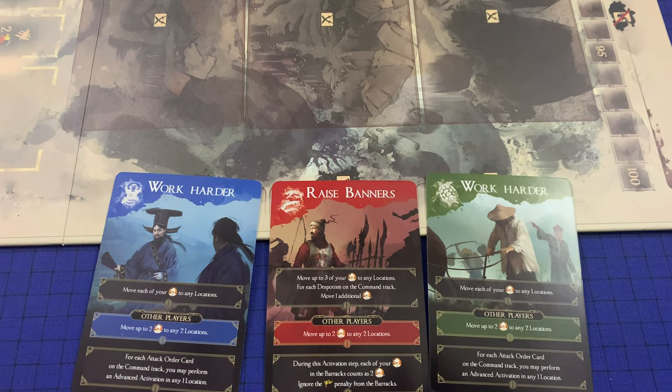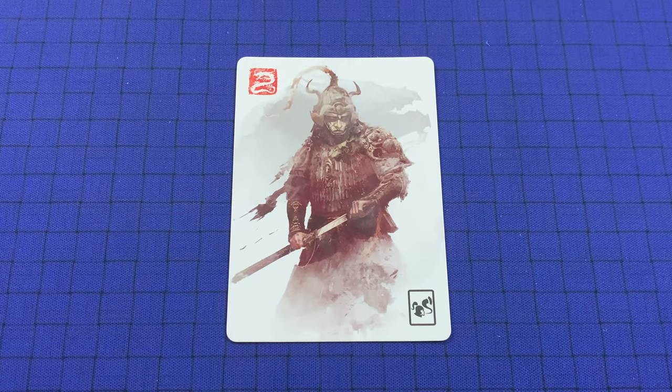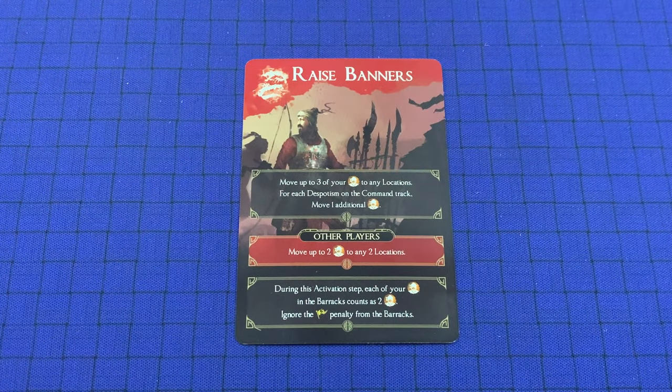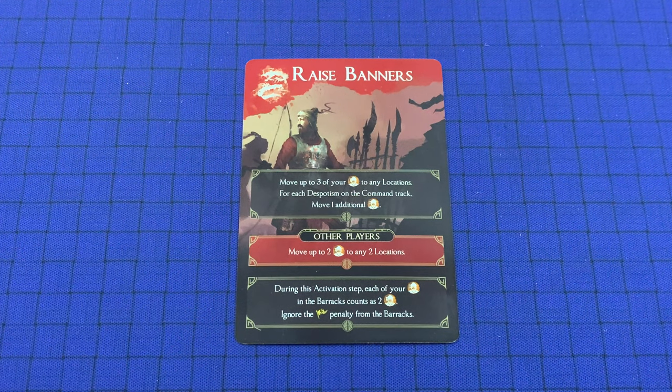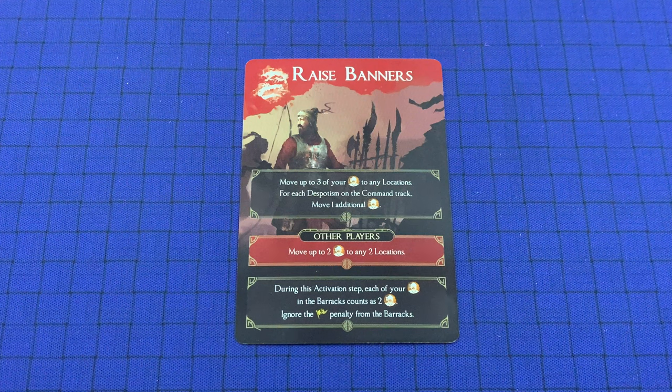The command cards are then resolved in command track order. Each active player's turn is resolved in four steps, starting with the command step, which is when the command card is resolved. Command cards are resolved from top to bottom. Most command cards have two types of effects — the top and bottom effects are resolved by the active player, and the middle one is resolved by all other players.